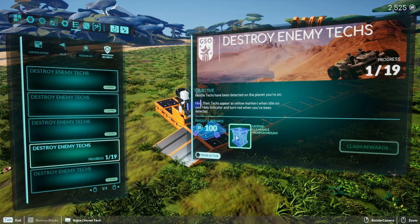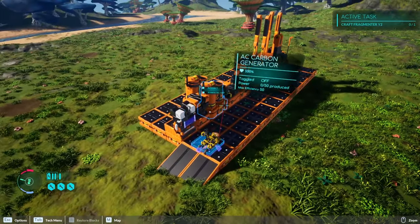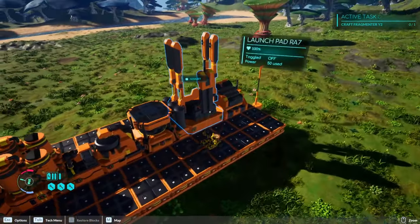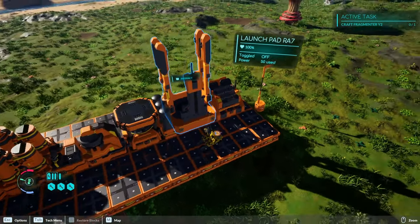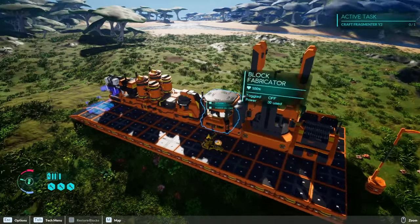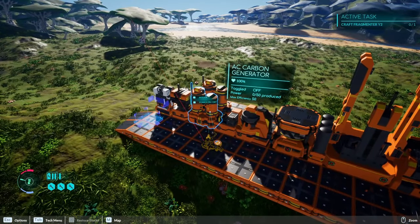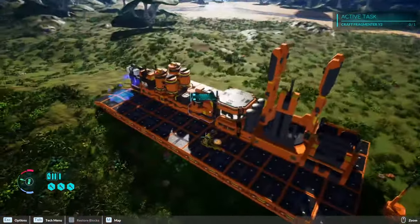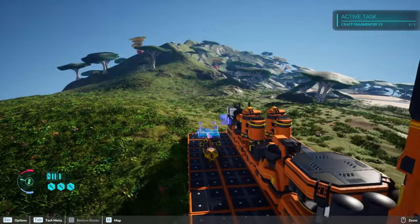Let's grab our rewards. License frame small - we'll take it. Enemy techs, 100 for that. License clearance weapon mount - okay. We need 18 more enemies. The scrapper takes a ton of power. I put down another carbon generator to generate enough power so we can actually run the scrapper.